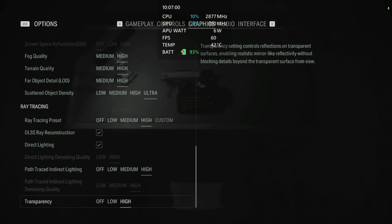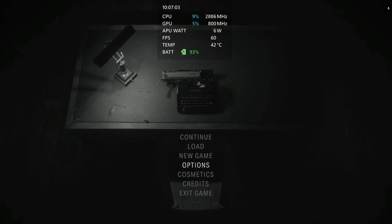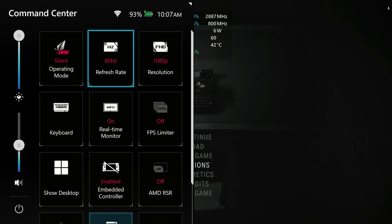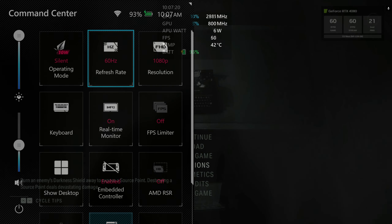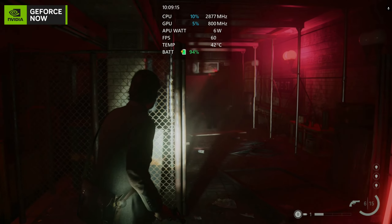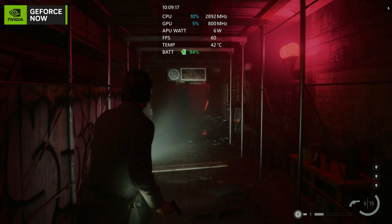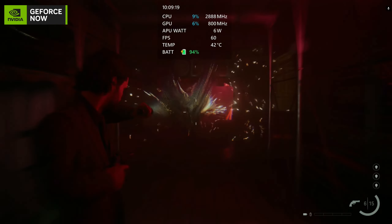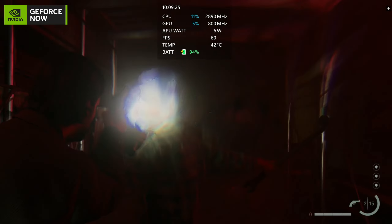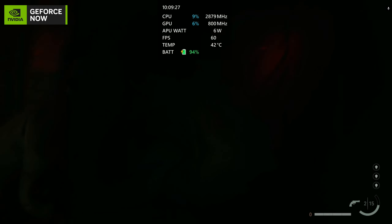We can run full ultra settings at 1080p with full ray tracing as well, and because we're streaming it from GeForce Now we can even drop the APU down to 10 watts, so you'll get hours of battery life if you are away from power. Just look how clear this is — the ray tracing especially at 1080p with those front facing speakers is extremely immersive and beautiful looking on the Ally itself.